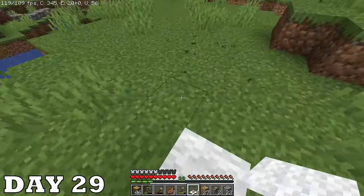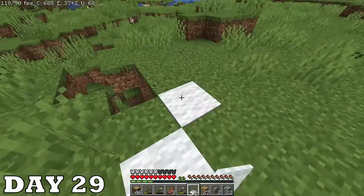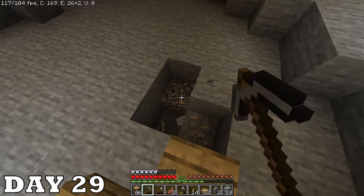Day twenty-nine I'm really craving danger so I'm setting out to find a cave to explore. Also yes, I am allowed to walk on carpet — it's legal. But there's actually plenty of iron in this cave. Surely it's not too good to be true, right? It was.